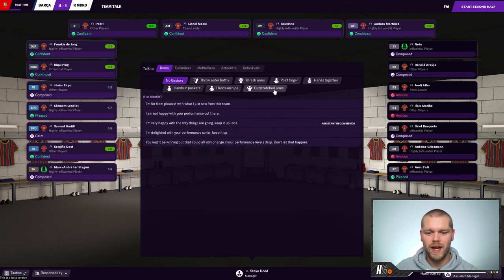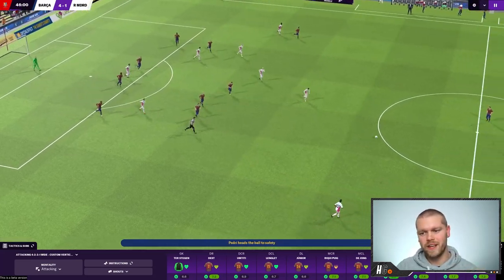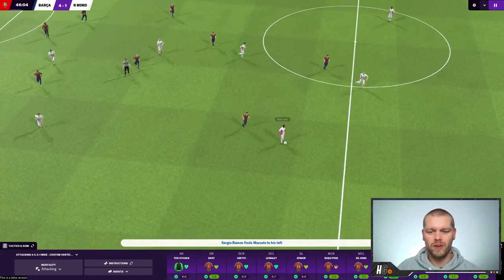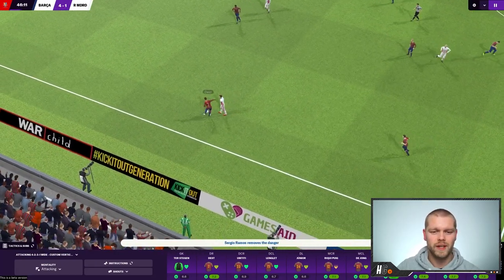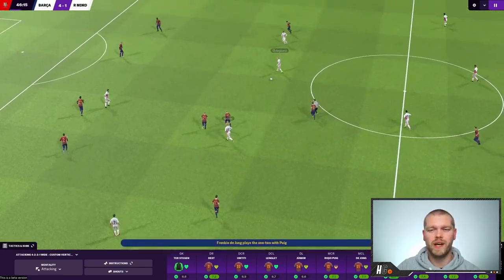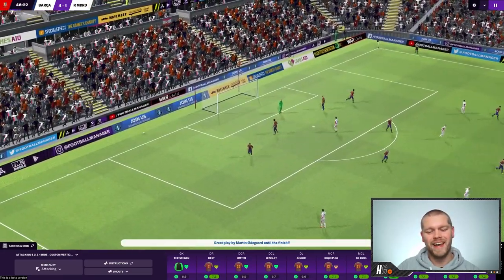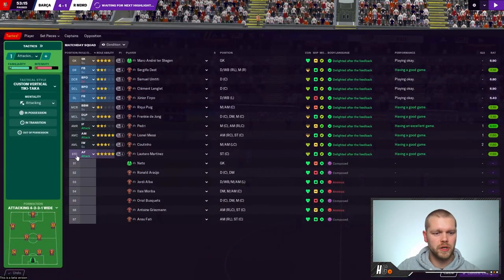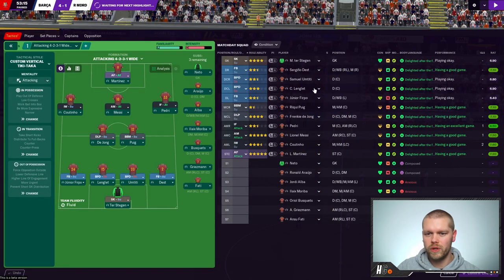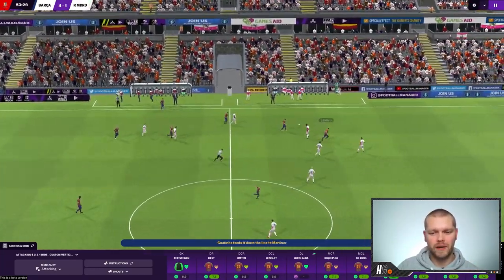We go into the dressing room - outstretched arms, delighted with your performance, keep it up. Sergio Ramos onto Marcelo in the left back spot who has had a torrid game - he's had to control Pedri and hasn't been able to do it. In the second half, a misplaced pass goes to Cruz, Odegaard gets space, hits the crossbar on the way over. My assistant says Junior Firpo has made a lot of mistakes - his rating is 6.4. We've got Jordi Alba on the bench so we will make that change. On comes Jordi Alba to shore up the left side.